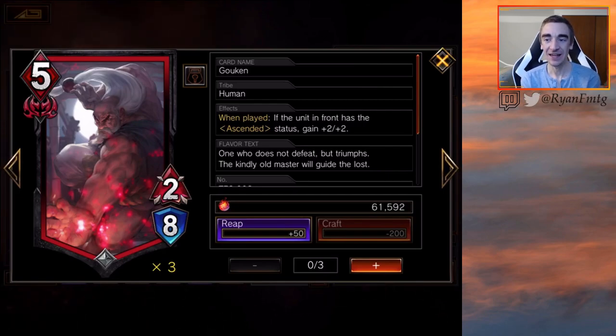Gouken is just a beater and an anti-Ascended card. Basically, it gets plus 2, plus 2 if the unit in front has the Ascended status. That's cool. But for a 5 MP card that's a 2-8, a 5 MP 2-8 is nothing bad but you're not getting any ETB triggers or death triggers. If it does get the plus 2, plus 2, it becomes a 4-10 — that's actually a heavy hitter. However, you could play against a deck with zero Ascended creatures. I think right now it could be better because more people are playing the shiny new toys from the new set. But overall, I don't think this card is bad, I just don't think it's really worth playing, especially for 5 MP — that's usually not something on the curve that red decks want to fill.